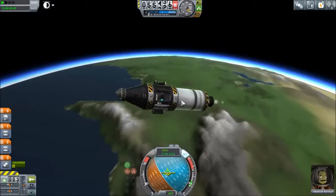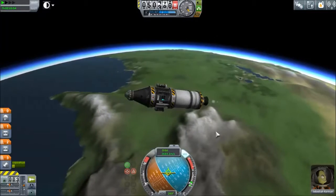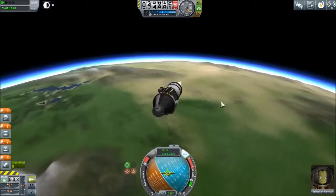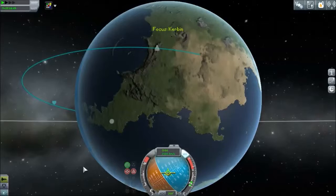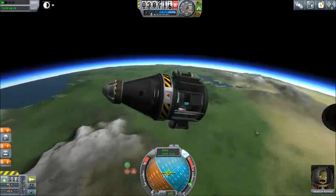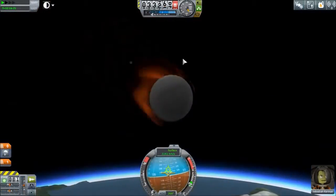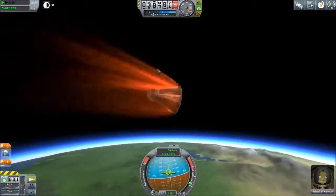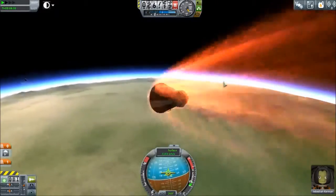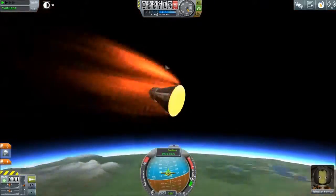We don't want to be burning up in the atmosphere too much — might as well slow down because we're not gonna be able to recover this anyways. We'll just slow it down. Might as well burn a lot. Plus we might be able to get some more data from a different kind of landing spot. That's actually pretty good — we're gonna land there. We'll ditch the engine and fuel now. Oh crap, crap, crap — oh, that was dangerous! I didn't mean to do that. Remember kids, make sure you have clearance over your debris because you don't want to smack into it while going through the atmosphere.